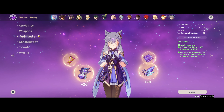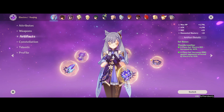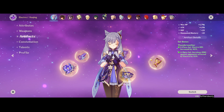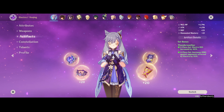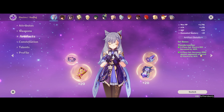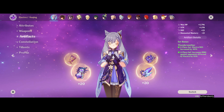Another option you can run is two Thundering Fury and two Noblesse, which improves your ultimate damage — probably the next best set to Thundersoother. For quick-swap Keqing teams — like if you run her with Venti and Fischl and just quickly swap in, burn the ultimate, and swap out — that would be the best use case because it essentially gives you 35% damage as well: 20% on the ultimate and 15% Electro. But I prefer Thundersoother because I like Keqing to do most of the work instead of just rotating through everybody.